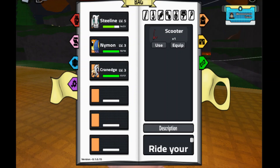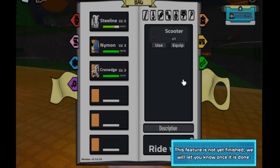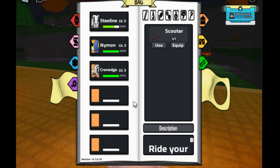Also, before I leave, I'm going to show you guys how to equip the scooter. You equip the scooter right here — the feature's not done yet, so I'll show you how to activate it. I just mounted the scooter right now, and I think once I close my book we'll see what will happen.